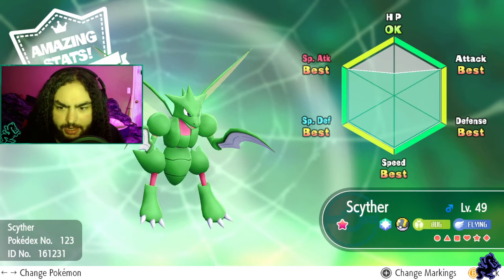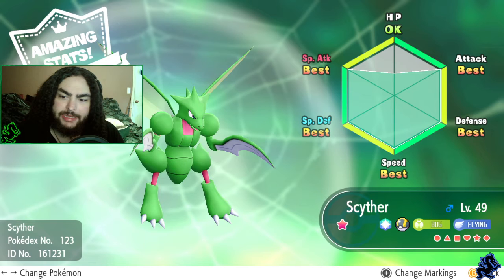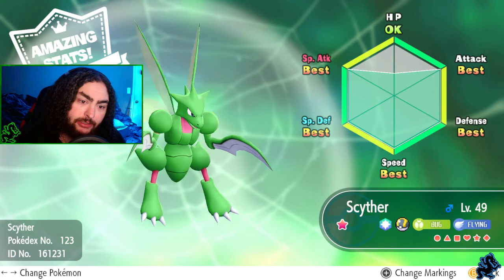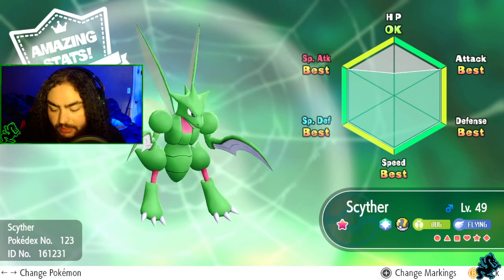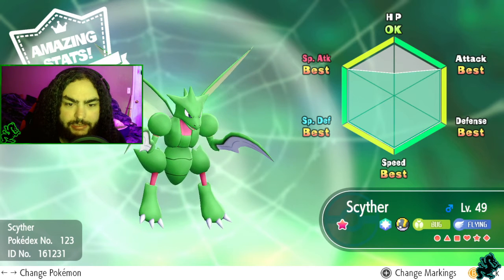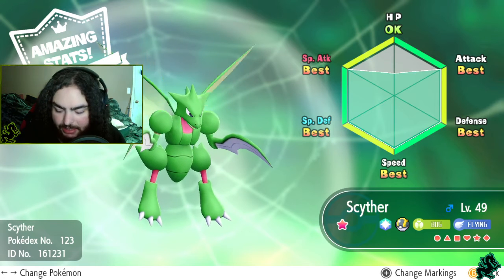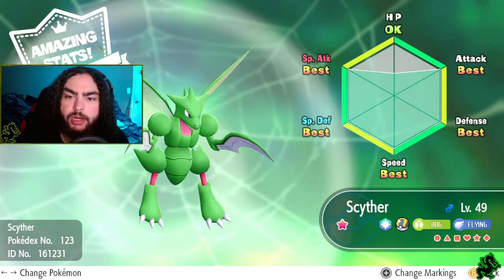Scyther - this one is so close to being perfect except for his HP. Best everything except for HP. I know I was just talking about how some shinies look too similar, and this is too similar to regular Scyther. Regular Scyther is a light green, this is more of a forest green - the kind of green I really like. I do love Scyther in this color. I just wish it wasn't so similar. This is probably one of my favorite variants just because I'm a sucker for green.